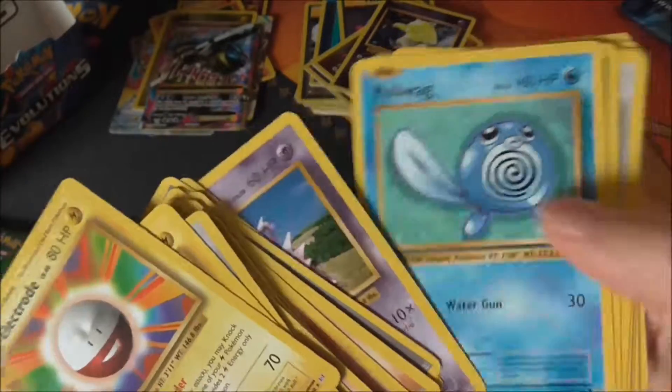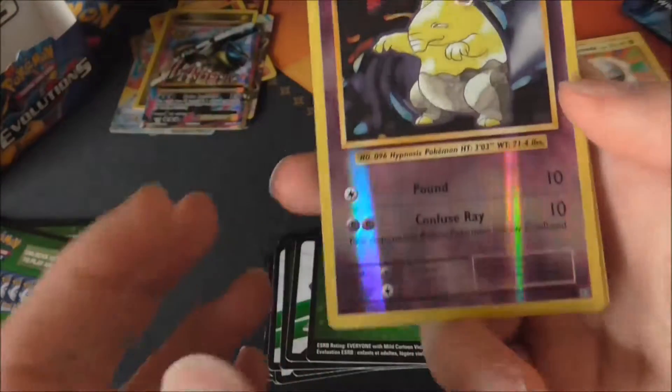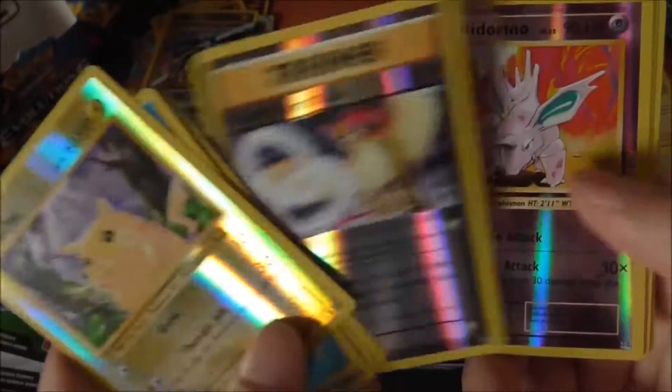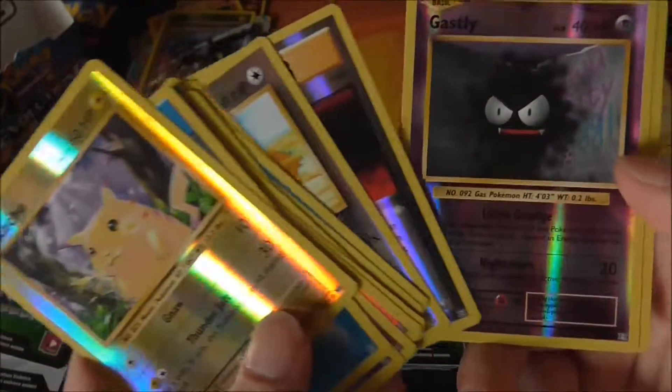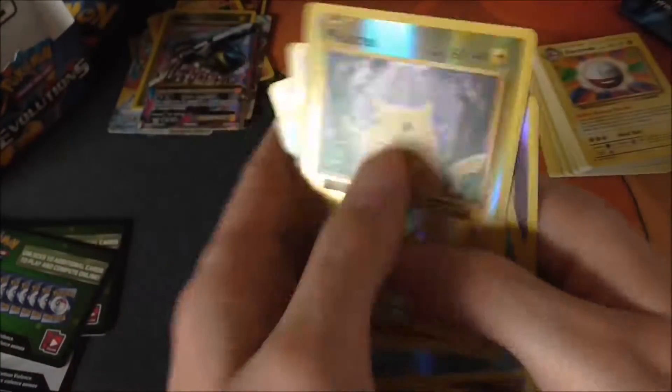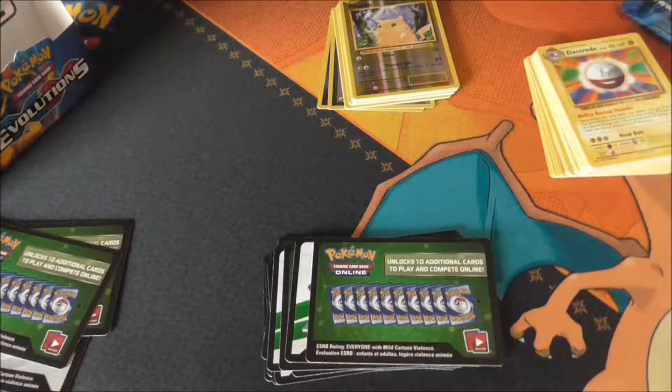Very nostalgic getting all these original art cards. Here's a quick flick through the reverses — not all of them, but you can probably guess why. We've got a water energy reverse, Pikachu, Nidorina, Nidoking, and a fire energy reverse. So we got three reverse energies in there, which is quite nice. Now we get to the holos — boy did we get some good holos in this side of the box. Let me just sort these out so you can see clearly.